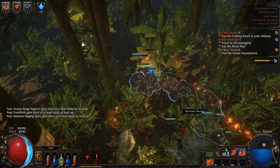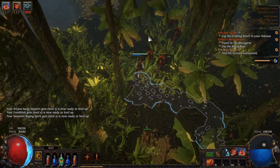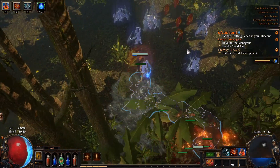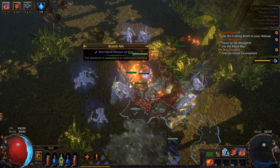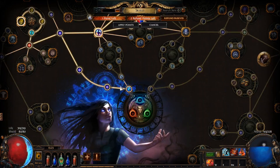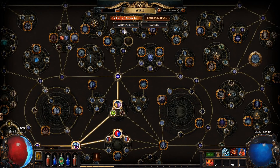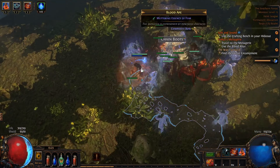We did gain a passive level and at this point we've maxed out the mana stuff. What I want to do is go for the Ravenous Horde — that's the next main perk we're working towards. If I open the passive tree, we are working towards this one, and we're going to take this intelligence point.